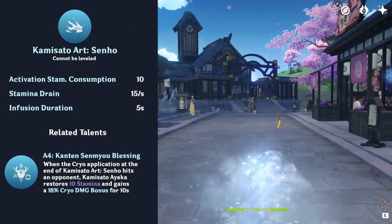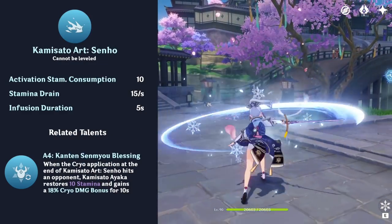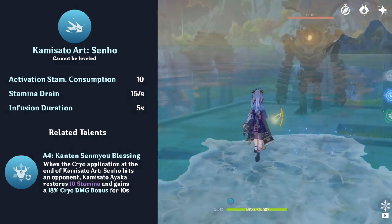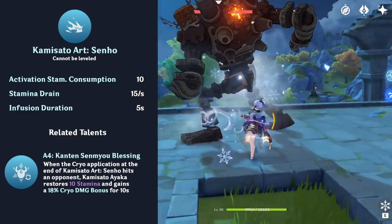Ayaka has an alternate sprint similar to Mona called Kamisato Art Senho. Upon exiting her dash, her sword is granted cryo infusion and she receives a cryo damage bonus. Furthermore, if she makes contact with an enemy, her dash will apply cryo and refund 10 stamina.